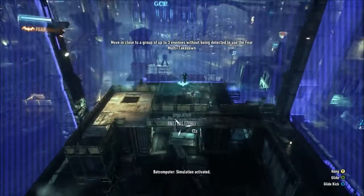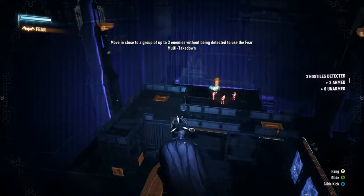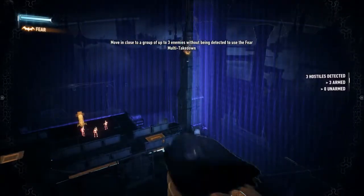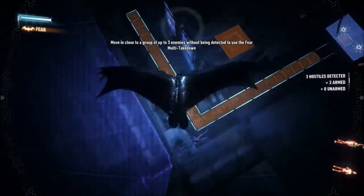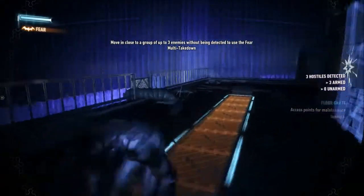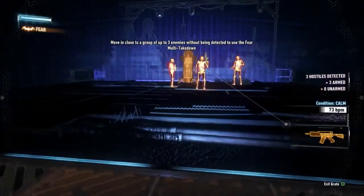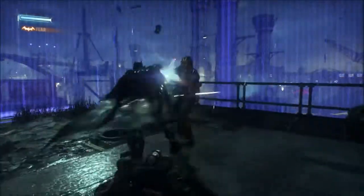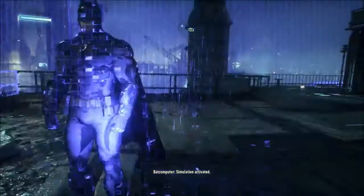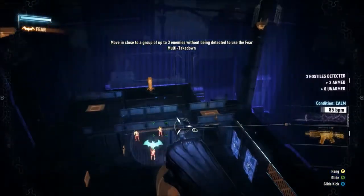Simulation activated. Alright, let's see - there's three guards over there. Let's turn on detective mode. We'll glide down here - we can't be detected. Let's go down here. Jump up - Fear Multi-Takedown! Aw, are you kidding me? That looked sweet! Alright, now they're down here.